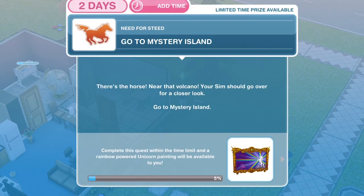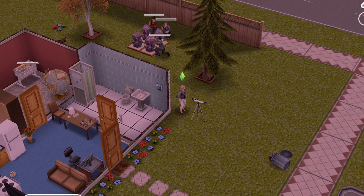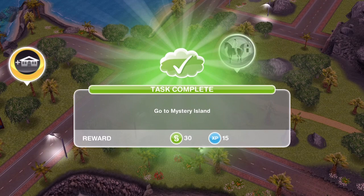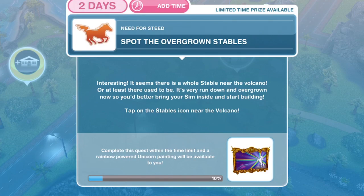We have finished spotting horses with a telescope. The next thing we need to do is go to Mystery Island — there's the horse near that volcano, your Sim should go over for a closer look. If you click on your town navigation, you've got your Sim Town circle and your Mystery Island. Go ahead and click on Mystery Island. Task completed: go to Mystery Island.